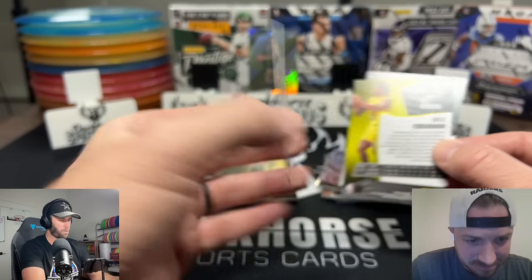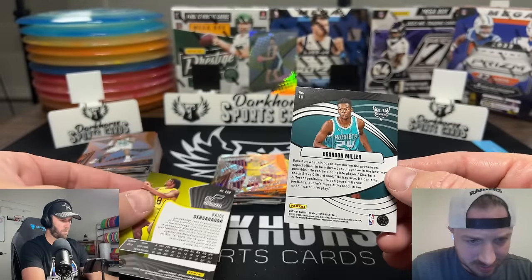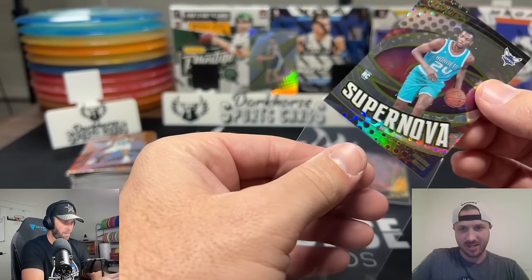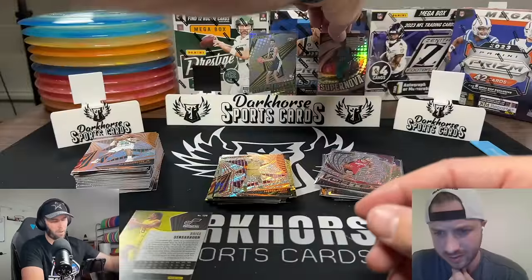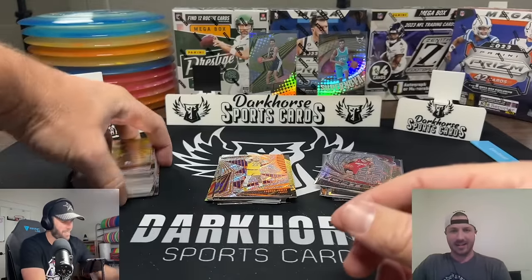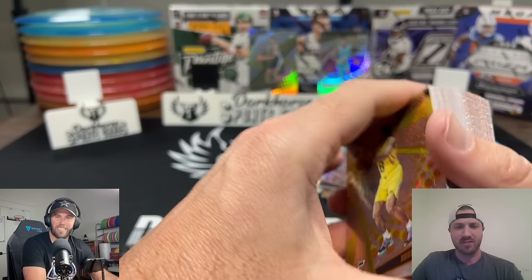We got our first base LeBron — nice! And the last card is a supernova Brandon Miller — that's the other guy you want! He's the number two guy, very far behind Wimby, but still number two. That's like a ten dollar card. Wow — a lot of value in these boxes. We did really good. Though some other boxes online? Not pretty — went to the comment section and someone said 'that's what you get for buying all the retail off the shelves.'